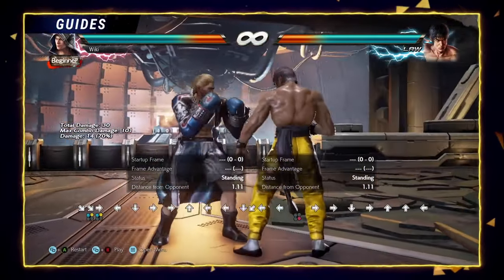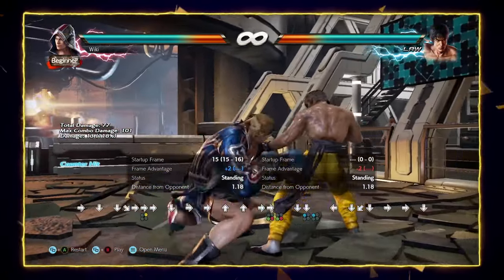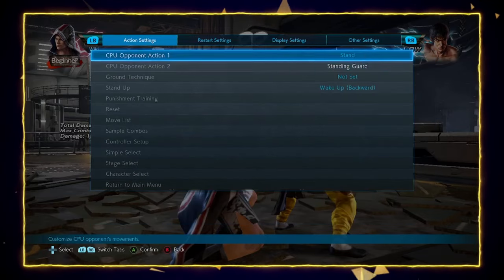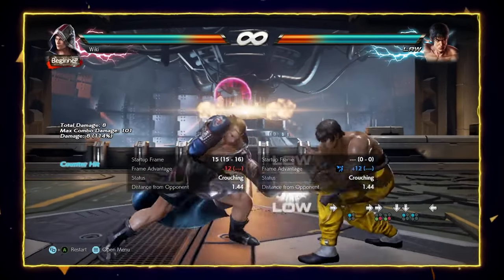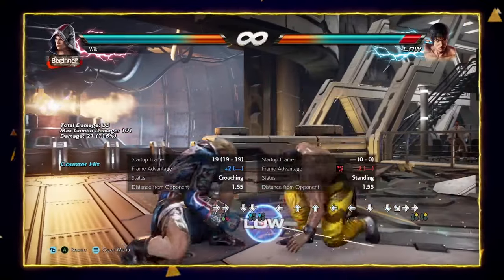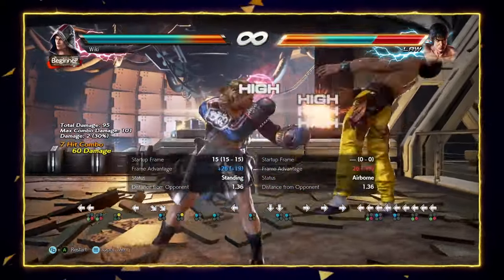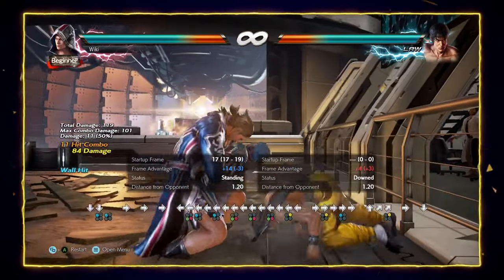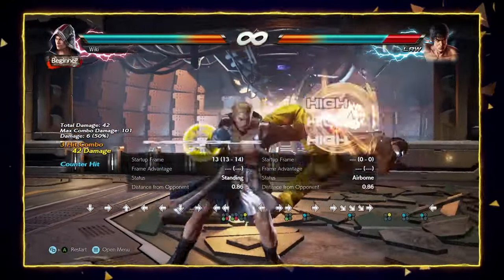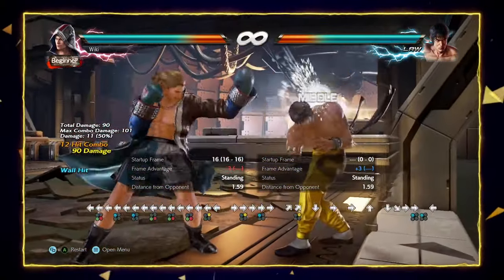Special mention should be given to some of Steve's lows. Steve doesn't have the best power lows, but peekaboo down forward 1 in particular is great for pressure. The reward isn't the highest, but the risk is very low, being only minus 12, and it allows Steve to keep up a semblance of pressure. Finally, Flicker 2 is another great counter-hit launcher — buffed in Season 3, giving Steve a launcher on counter-hit with great damage and great wall carry. When Steve has you by the wall, he sets himself up to win the rest of the round.